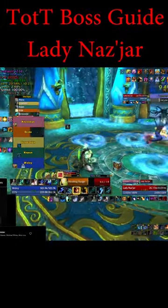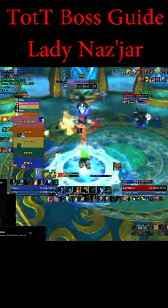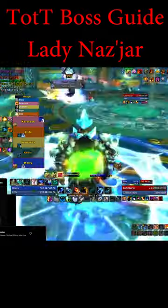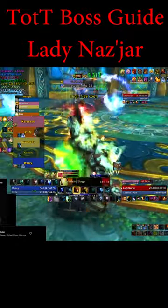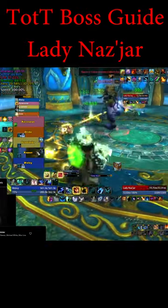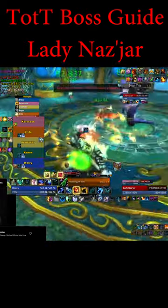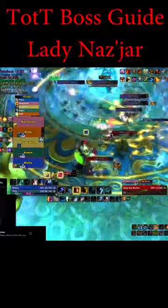Lady Nazjar is the first boss in Throne of the Tides. Keep interrupting her water bolts, and if you get targeted by Shock Blast, move away from everybody else because when the big blue circle explodes, it sends out shocking orbs that your teammates need to dodge. Spread out during Focus Tempest — it blasts the initial targets for some damage but also jumps to nearby players if they're close.